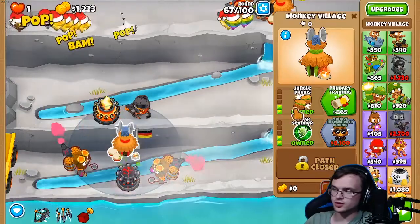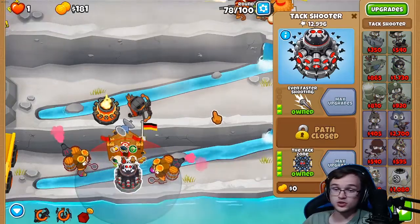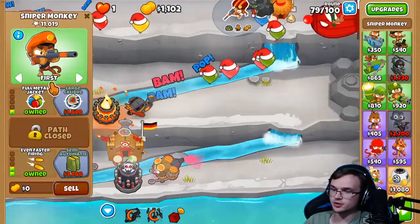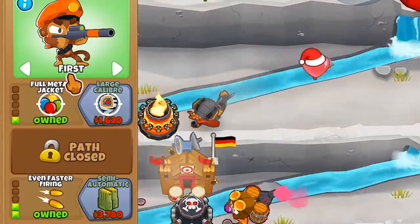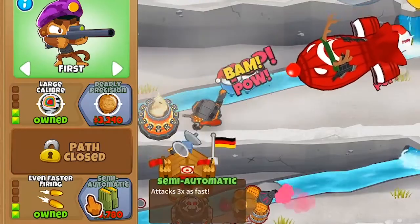Also upgrade your monkey village to tier 4. Once you've got the attack zone, upgrade the sniper monkey that you set to First targeting — give him Large Caliber and upgrade him to tier 5 on the bottom path.